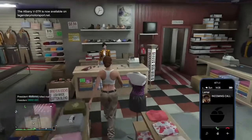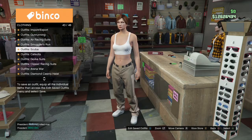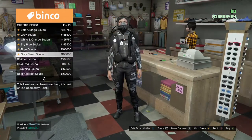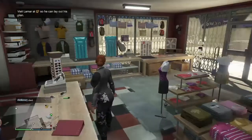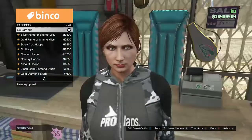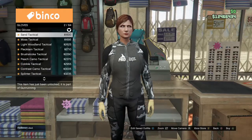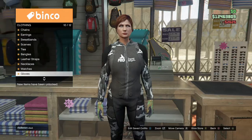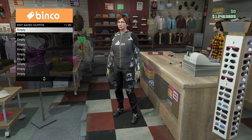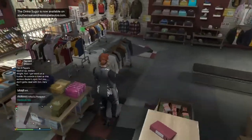When you get to the clothing store, come up to the cashier and hit right on the d-pad. Go to Scuba Outfits and purchase the Gray Camo Scuba — that's number 18. Once you have that, back out and go to Accessories. Go to Earrings first, and if your female character spawned with earrings, take them all off. Then make your way over to Gloves and purchase the Light Woodland Tactical Gloves, which should be number 4. When you have that, come save this in an empty slot on your main character.